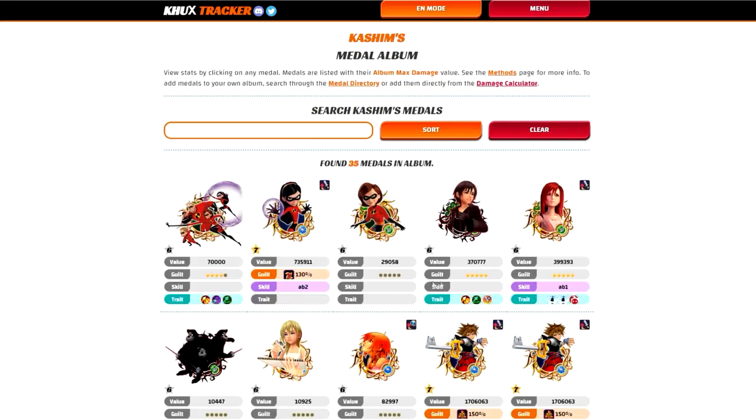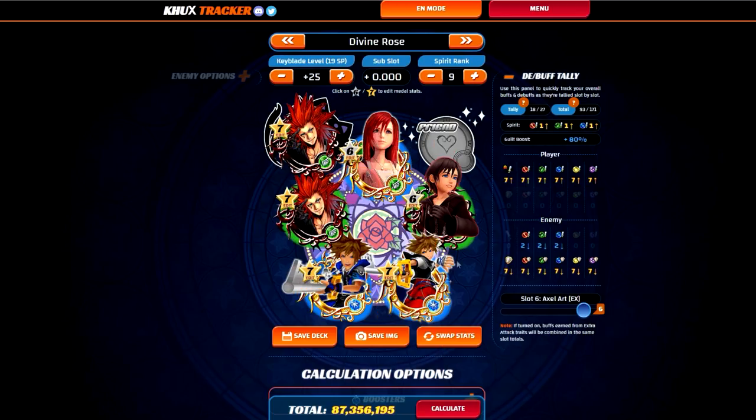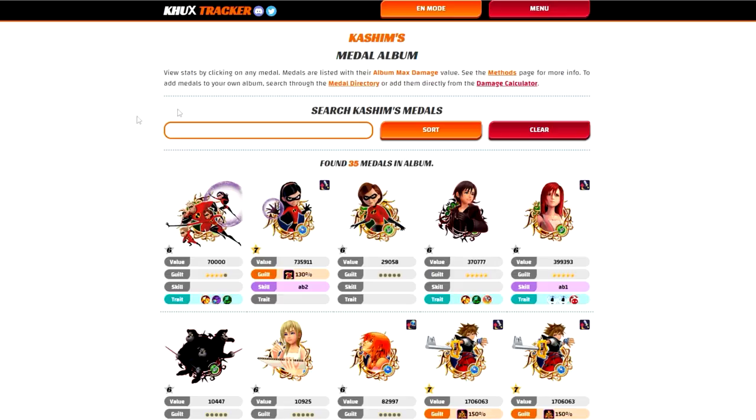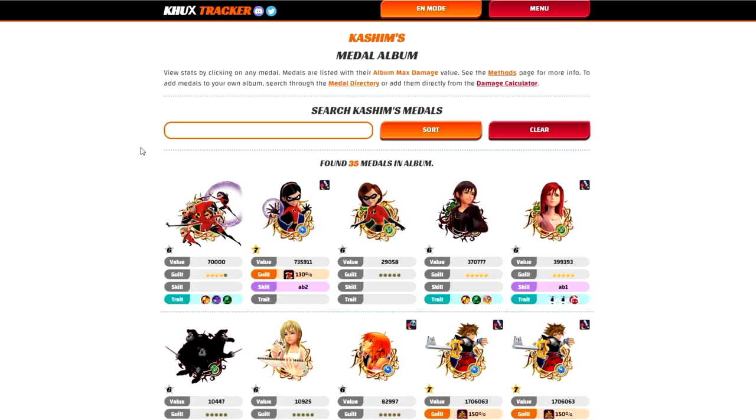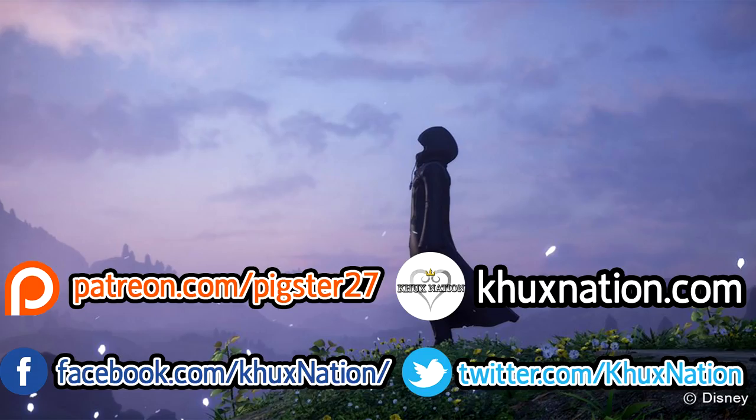That's the general advice I can give as of right now for a new player. Once again, this setup here is going to be your best setup for raiding — and honestly, it's probably going to be one of your best setups in general too, which is nice because it's on the Divine Rose, a pretty easy keyblade to get. But other than that, that was Kashim's medal album for today. If you enjoyed the episode, please leave a like and subscribe and hit that bell button — it's the best way to know when I upload more videos. My name is Brian Fink, my team Cross Nation, and I'll see you guys in the next video. Peace.